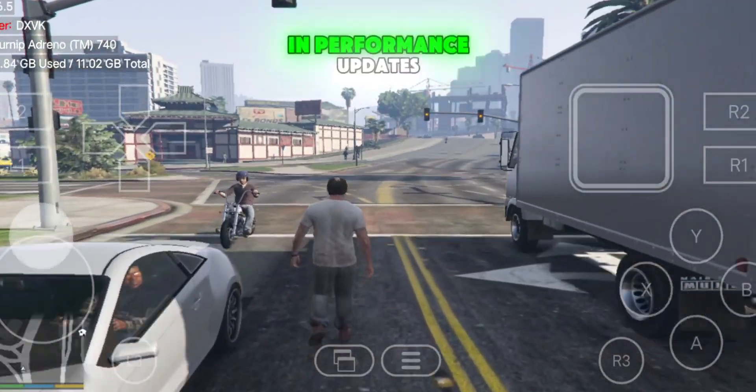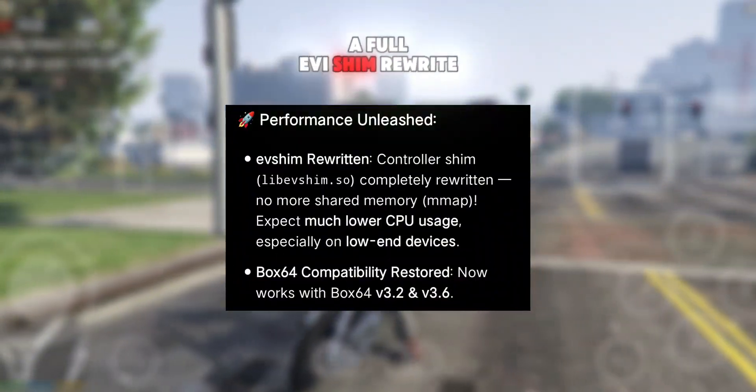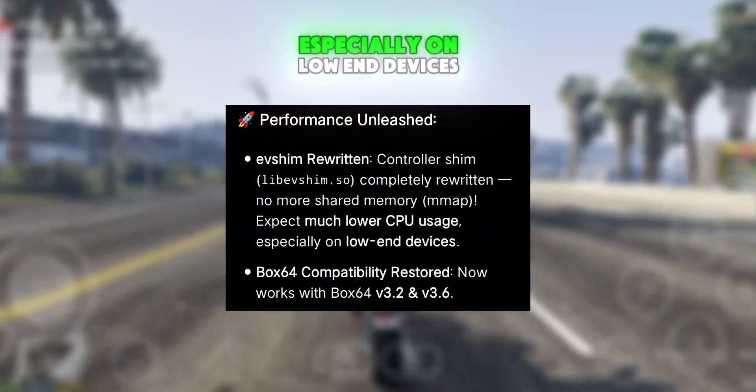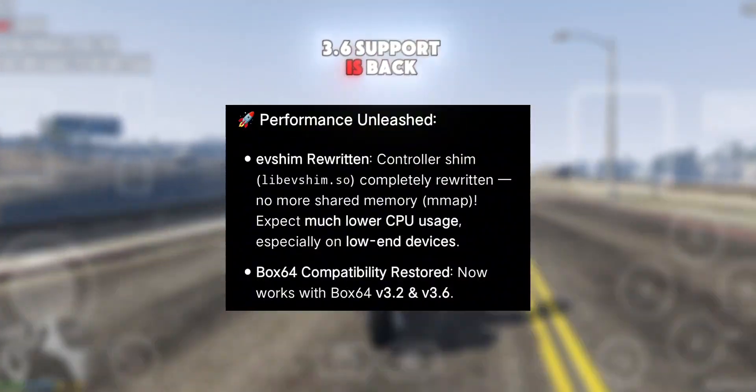Let's check out the new updates quickly. In performance updates, major CPU optimizations with a full EV shim rewrite remove shared memory usage, resulting in much smoother gameplay, especially on low-end devices. Box64 3.2 and 3.6 support is back.